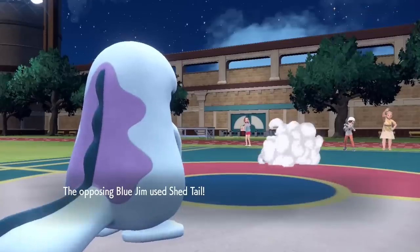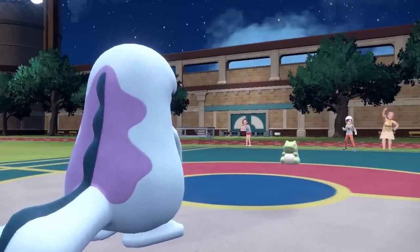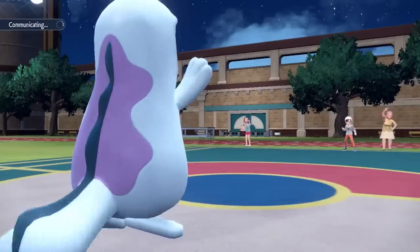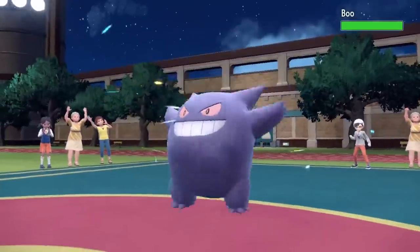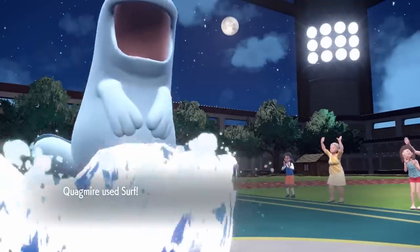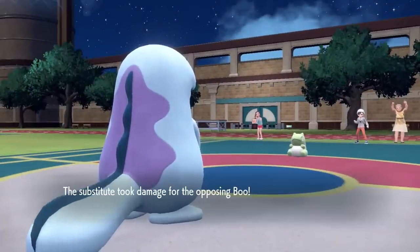When you're in against an Orthworm, you've got to be aware of it chopping off its own tail at any moment, which is exactly what it does. It goes for the Shed Tail, and now I'm hoping whatever he decides to Shed Tail into gets the sub broken by my Surf. He decides to bring in the Gengar — that's a good play because Gengar has a lot of coverage against my team, especially Quagsire with Energy Ball. Luckily, the Surf is going to drown it, so that takes care of that.